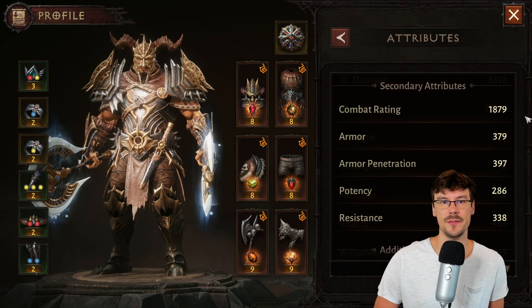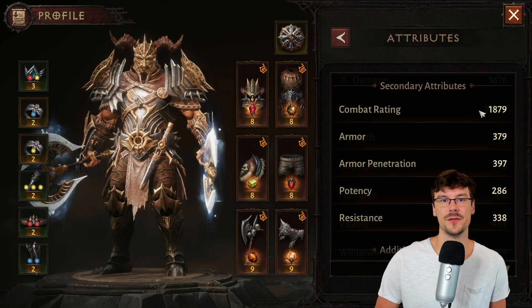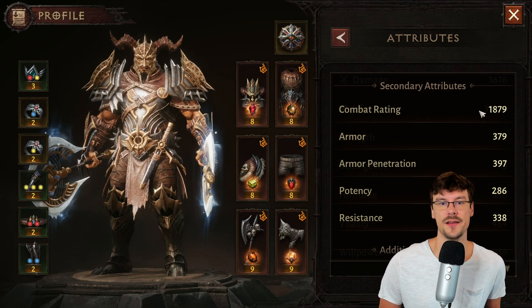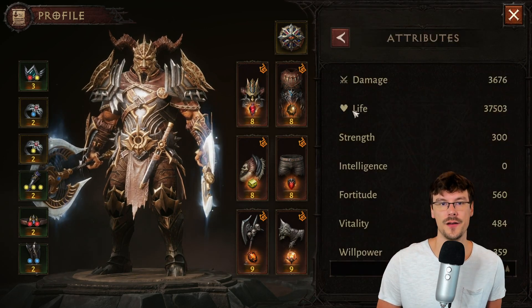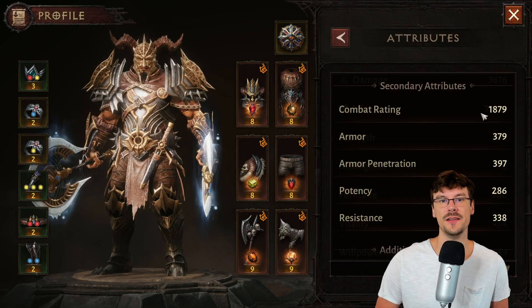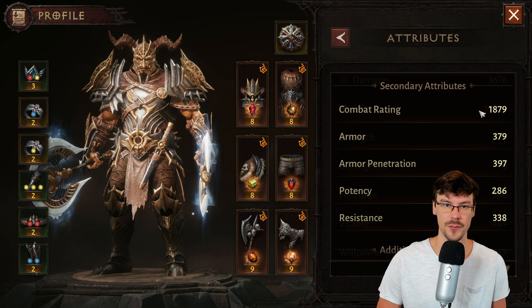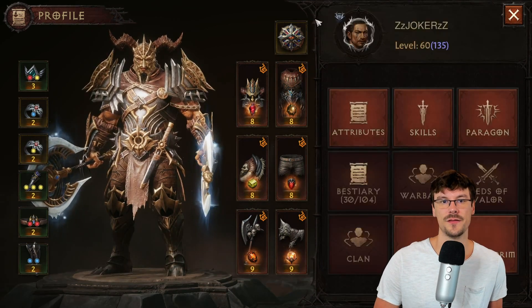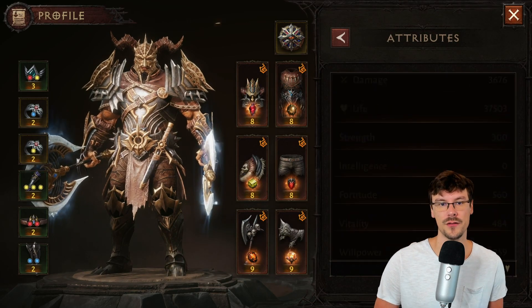I took the example of my guildmate Joker, who is Paragon 135 and has a combat rating of 1800. In about 10 Paragon levels he would need a combat rating of 3100 to progress in Hell 4, and by playing solo it's not possible. But with this method we'll get him gear — legendaries and sets — in order to quickly boost his combat rating.